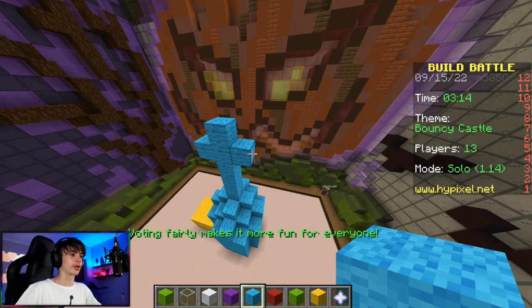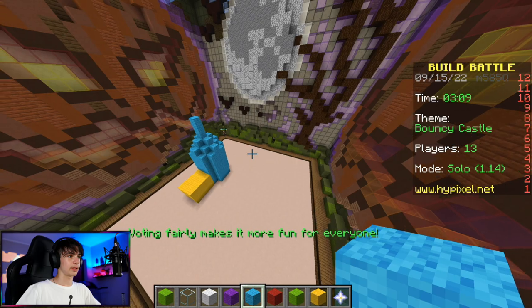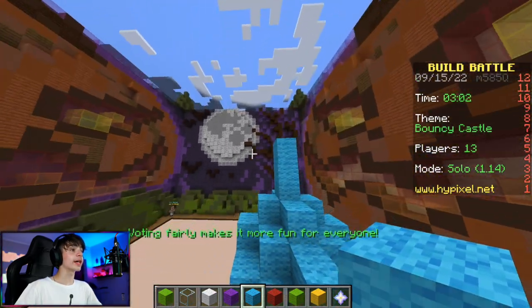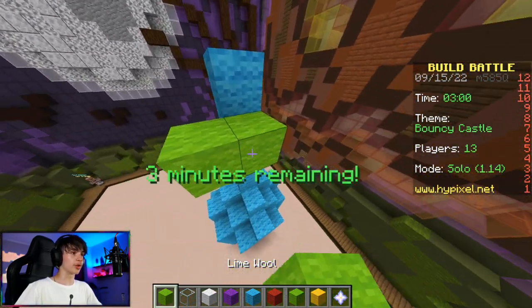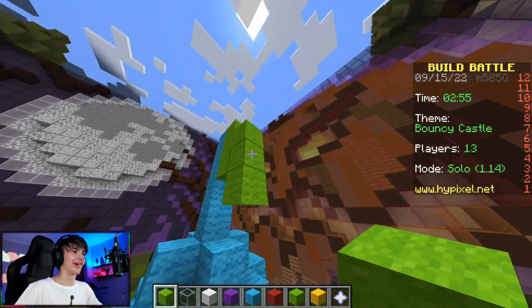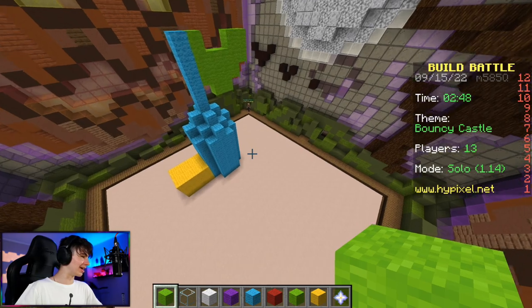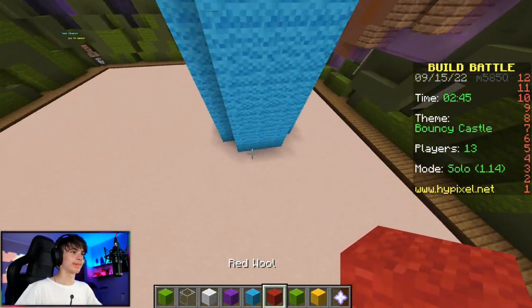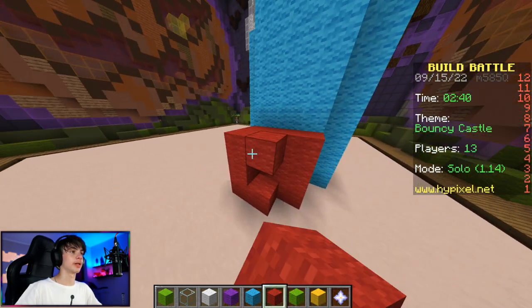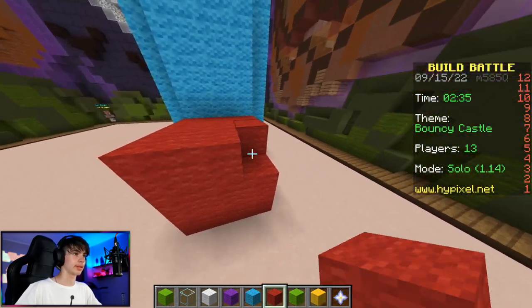This kind of looks like a church - it's a bouncy castle, not a church! But it looks cool, we're gonna keep it. Actually, I have a better idea - let's go from green and make this a flag, the flag of the bouncy castle. It's gonna look like this, nice. Let's go for a contrasting color - red. It looks good to the eyes.